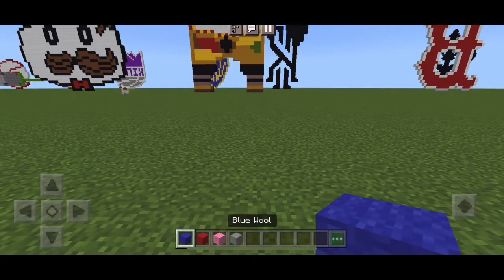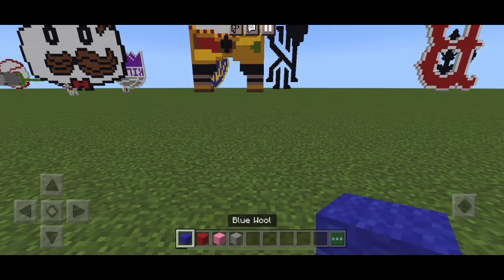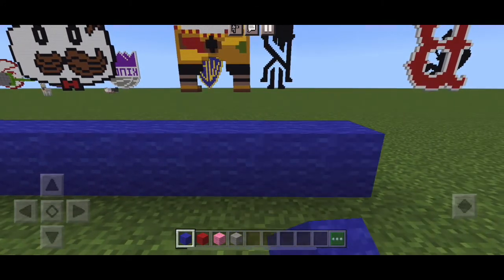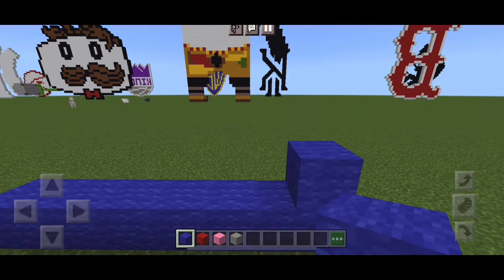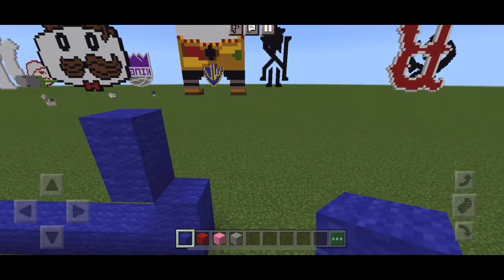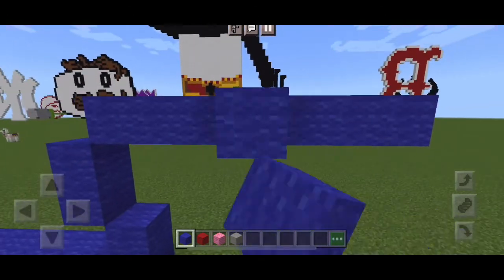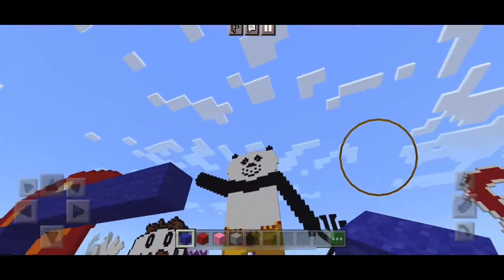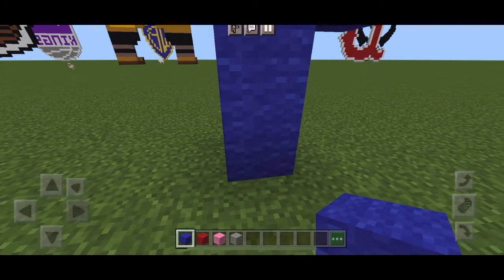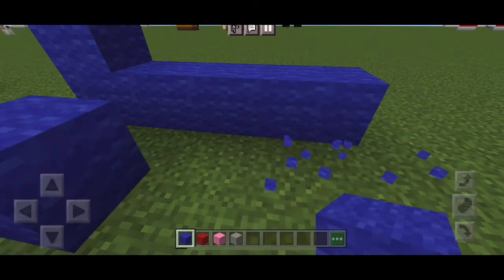So for this build, we're gonna need blue wool, red wool, pink wool, and light gray wool. I'm surprised we're not using white wool. We're gonna start with our blue wool and we're gonna place seven across. Then we're gonna place one on top, and to the left we're going to put two up. And then we're going to place seven to the right, across. And then we're going to put two down once again, and two down another time to the left.